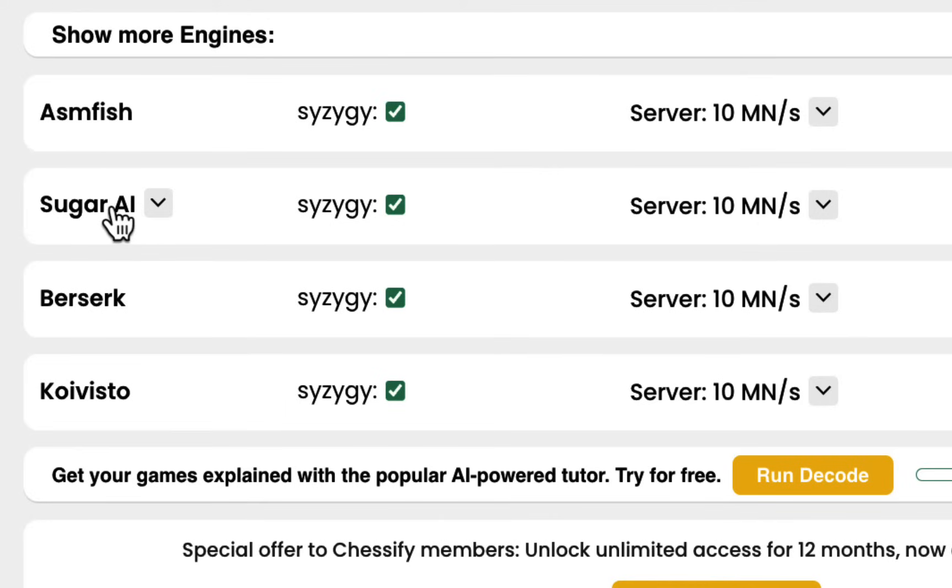ASM Fish and Sugar are both configurations of the Stockfish engine, while Berserk and Koi Visto are among the top ten highest rated engines in the world. On each engine, you have this drop-down button, and if you click on it, you'll see the speed servers available for that particular engine.